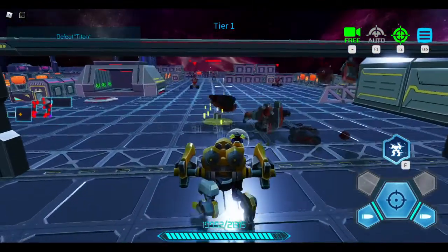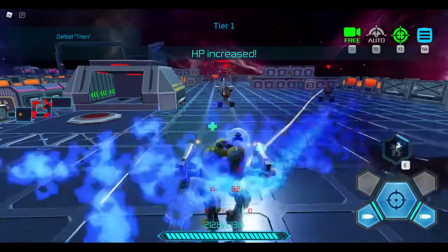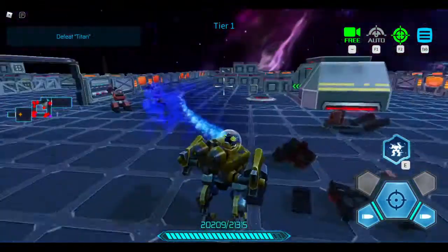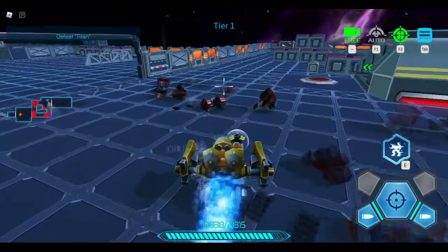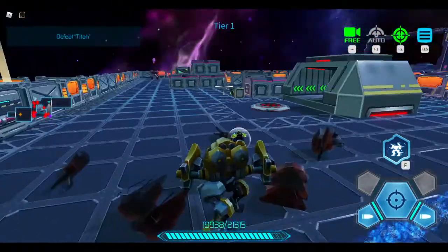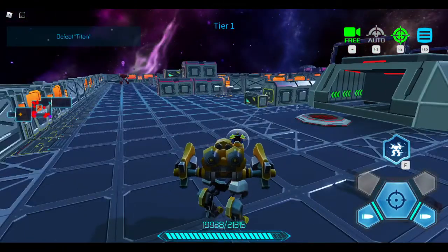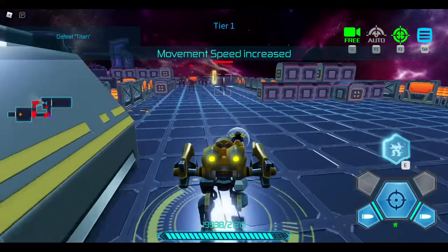These are the big bosses that we need to get, like health increases. These guys have flamethrowers. We've defeated them — let's go this way, why not. Let's get a speed increase.